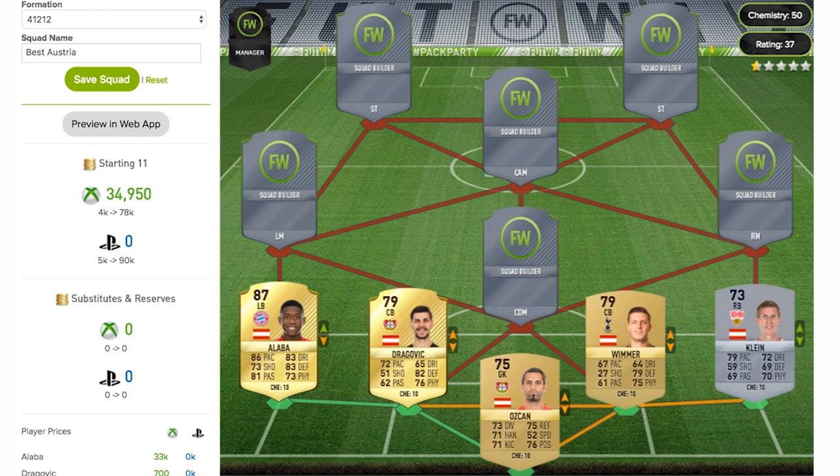Now we move on to the left back — the man, the myth, the legend, pretty much the guy you came for if you're watching this video: it's David Alaba. One of the most versatile players in world football, he's got an 87 rated card — the joint highest rated player in the team. He's playing for Bayern Munich with 86 pace, 82 dribbling, 73 shooting, 83 defending, 81 passing, and 73 physical. I'd think he'd have better physical because he's quite the robust player, and it's a shame he didn't get any upgrades — I thought he had a good year under Carlo Ancelotti.